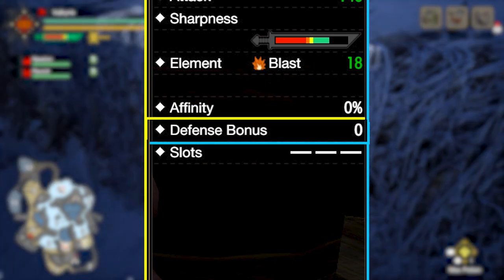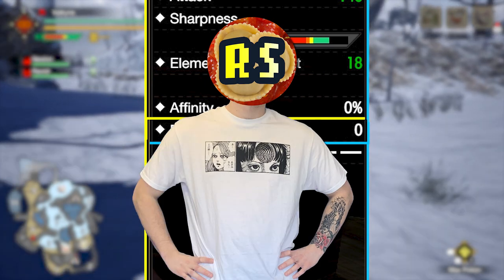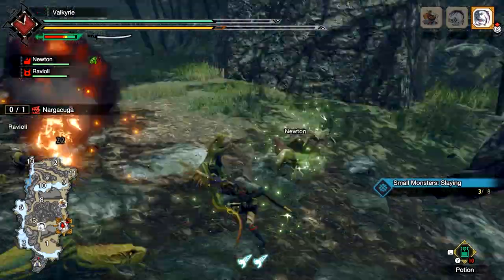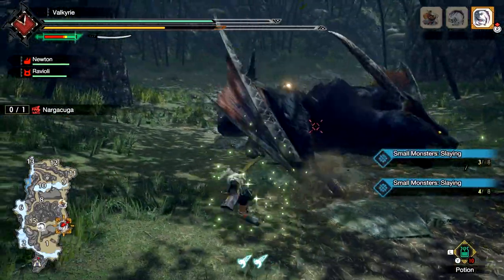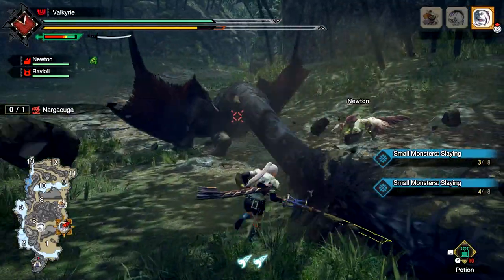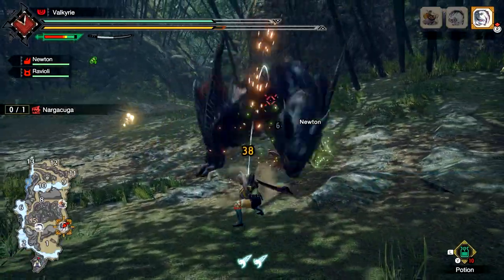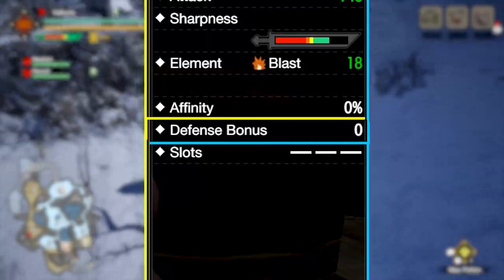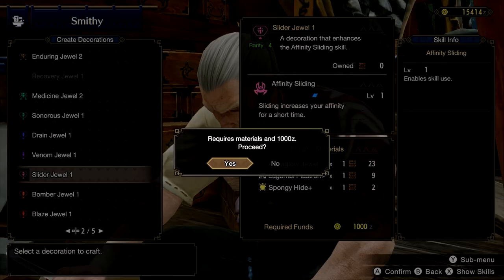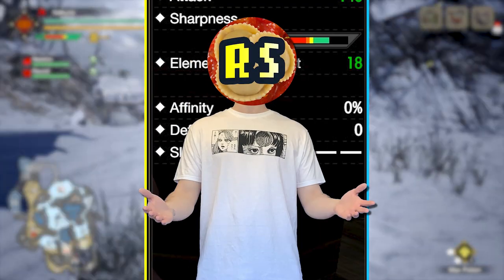Next up is defense bonus — if your weapon has it, it adds to your total armor defense so the monster doesn't hit you as hard. Typically this is just a nice bonus; don't rely on it for defense since weapons with defense bonuses often take a hit in raw or sharpness and it usually isn't enough of a boost to make a noticeable difference. Finally, we have available decoration slots, which can be used to insert decorations that increase your skill levels.